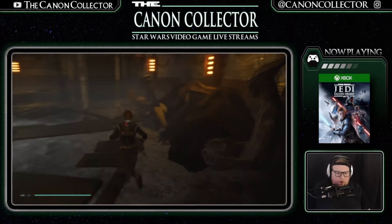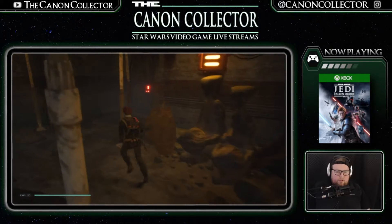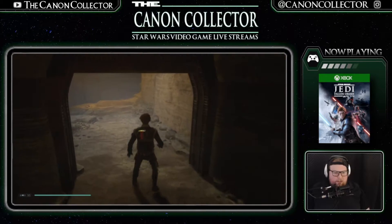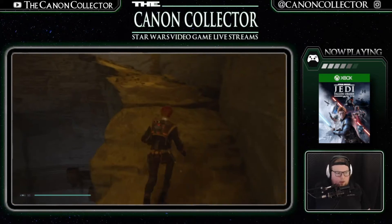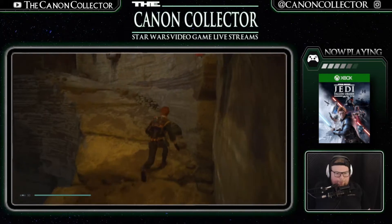That Jocasta Nu line definitely helps. Where did he get this list of force sensitives? How old is this? Where does it come from — is it more of a mystical thing or a factual one?